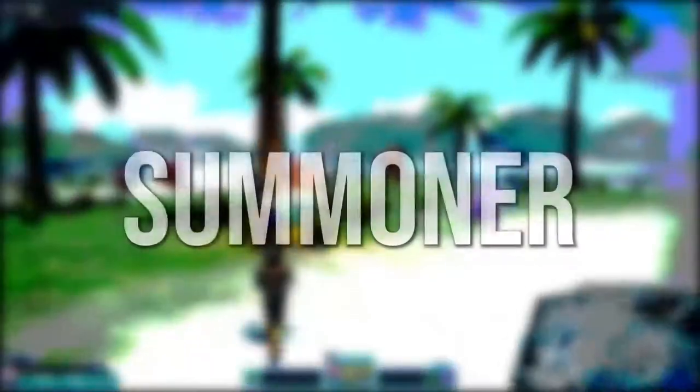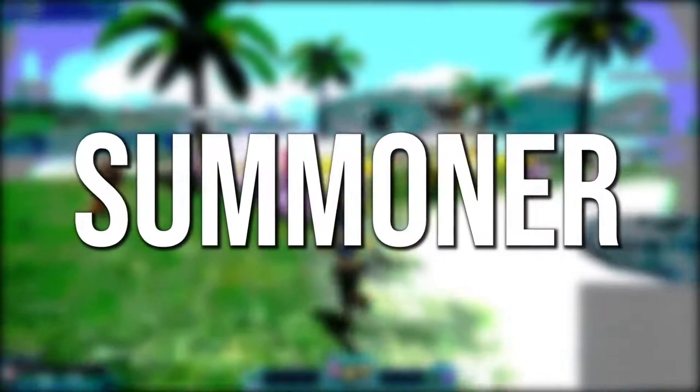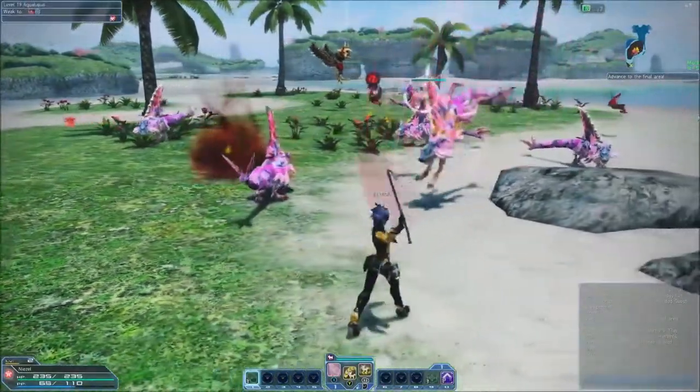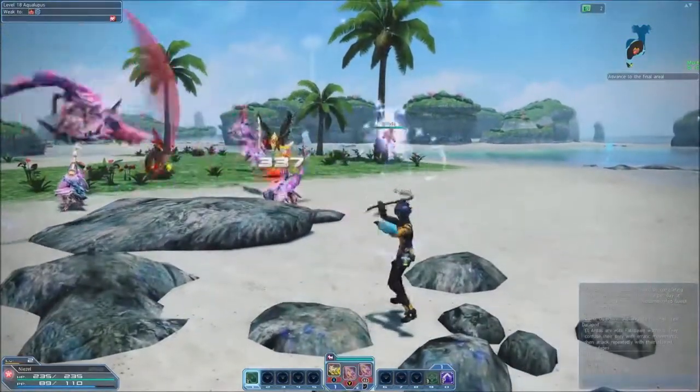Lastly, we have the Summoner, a tactician that commands pets on the battlefield to fight in their stead. While Summoners only have one weapon at their disposal — the Harmonizer — they have many pets they can command, each with their own set of photon arts that can be switched between to adapt to changing battlefield conditions.